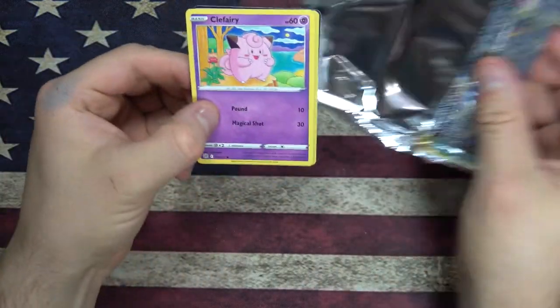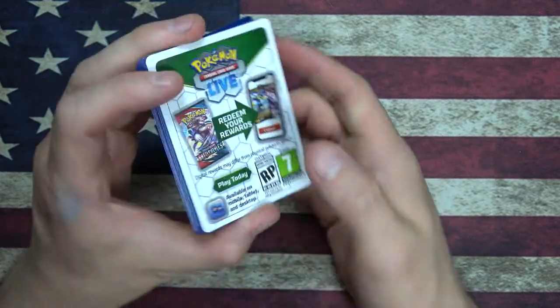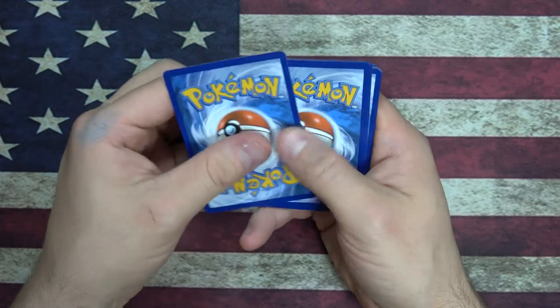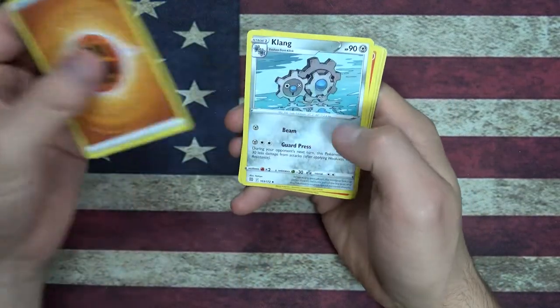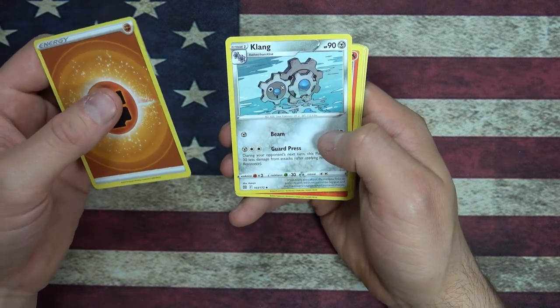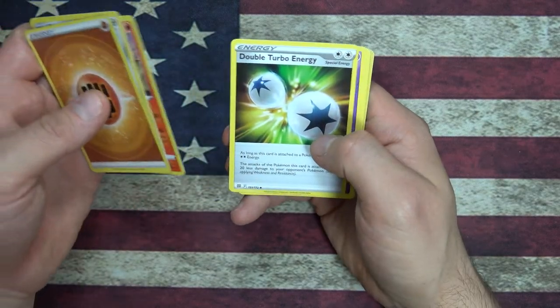I gotta make sure I'm actually in frame — I might not have been in frame for that last one. Got our code card — boop, boop, boop. Energy, Klink — it's just some gears. Torkoal, Double Turbo Energy, Clefairy, Bidoof.